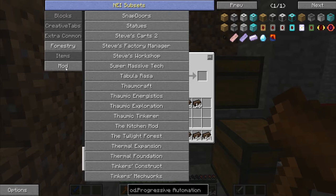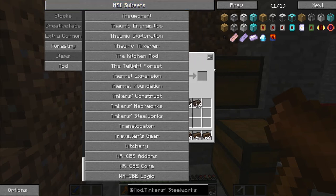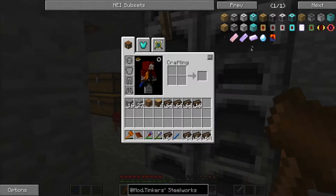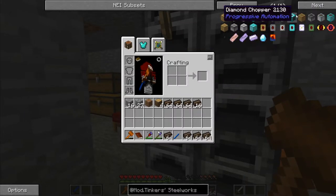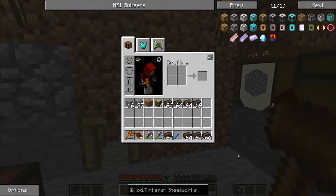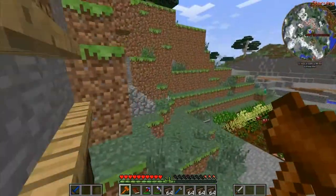It should be somewhere here. Atomic steelworks — ah, here it is. I was looking at Progressive Automation — it's quite an amazing mod. I want to advance to an iron miner pretty soon. If it can update, that would be lovely. All right, it did update — so awesome!